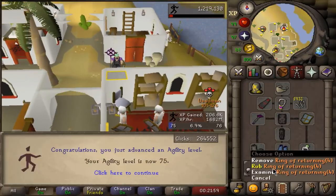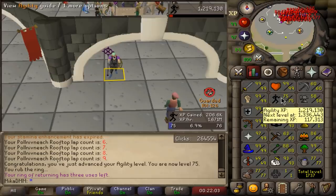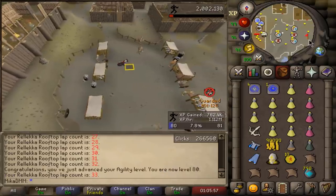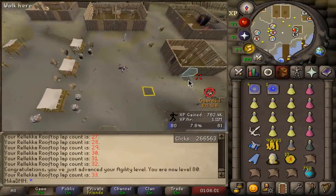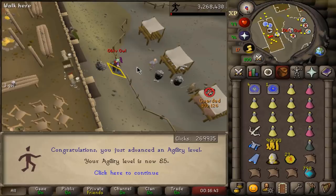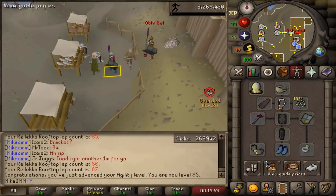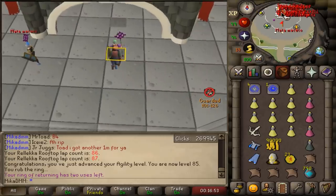That is 75 agility. I'm now going to grab a relic that's going to boost my agility for five levels and we're going to move on to Relleka. All the way to 80 agility - we've done 33 laps so far, I do want to get five more levels so then we can move on to Ardougne. A lot of laps later, it is the next morning - and there it is, 85 agility, meaning I can now actually move on to Ardougne.